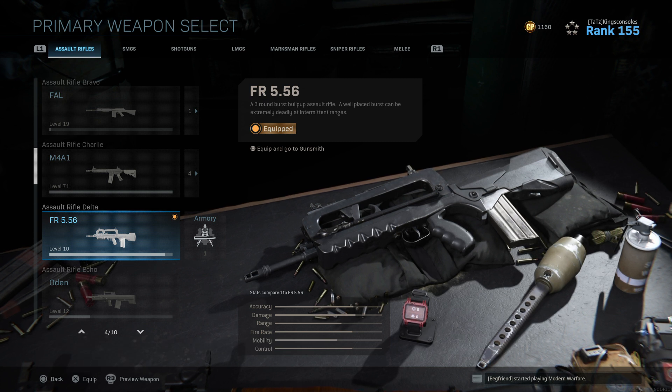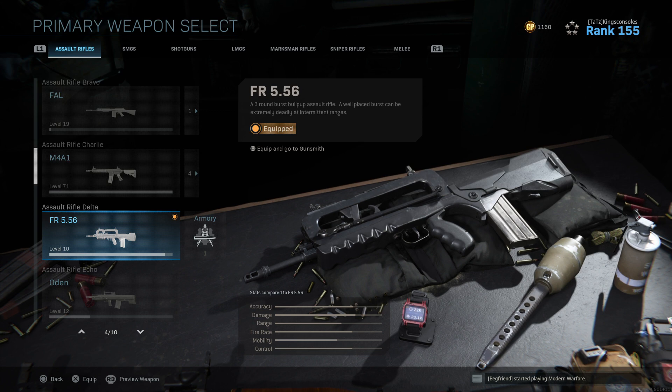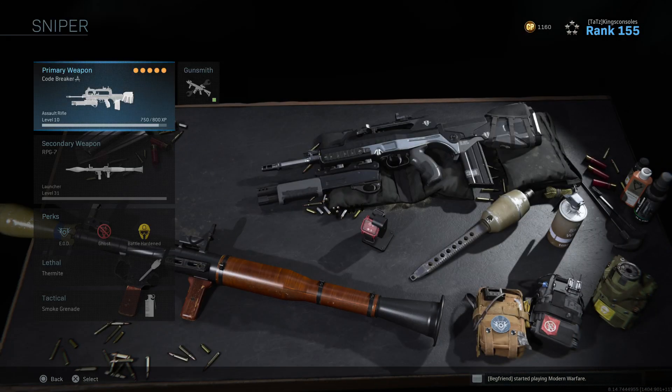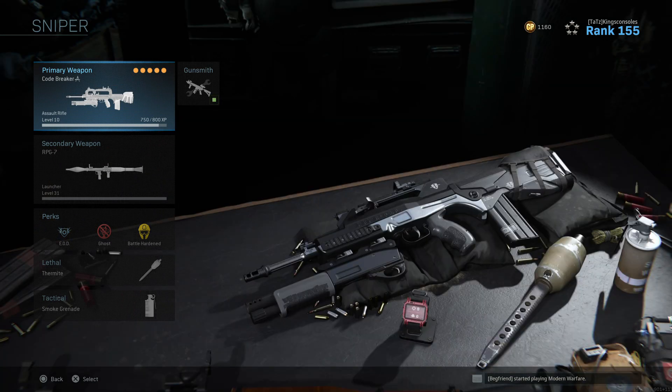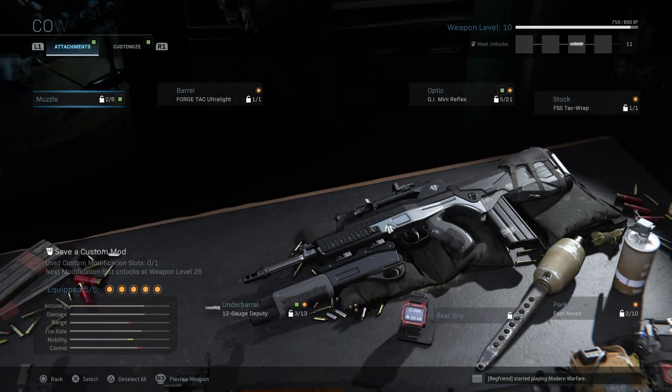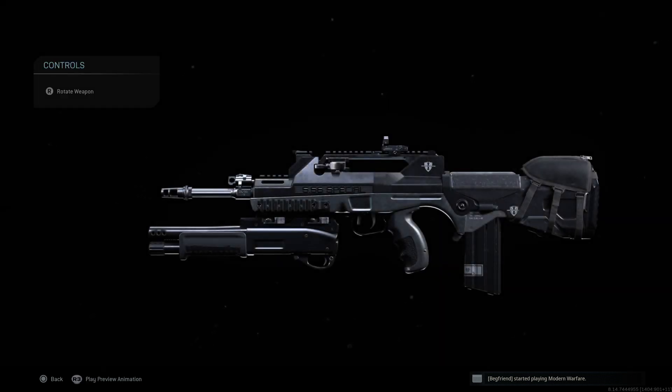This morning I played the game, got that little bit of XP I needed, and we've unlocked the Codebreaker. So this is the weapon variant for the FAMAS — I'm going to call it the FAMAS — when you hit max rank 155. You've probably seen it when you've loaded up the game; it tells you what the max rank weapon is. So let's get straight to Gunsmith and have a little look at the gun up close.